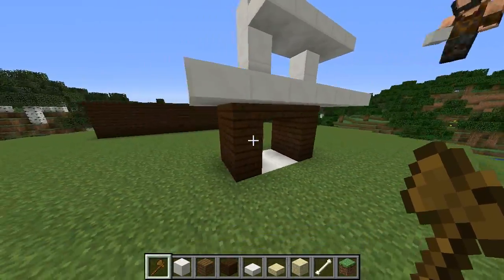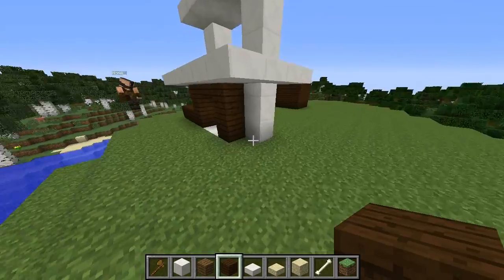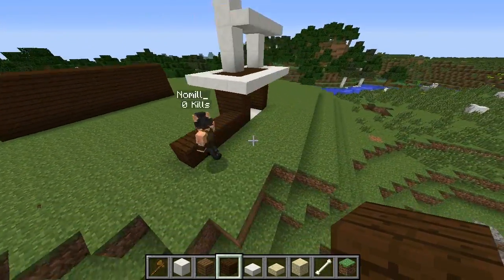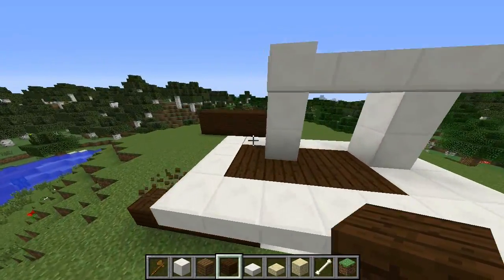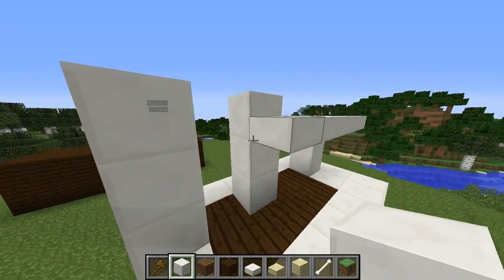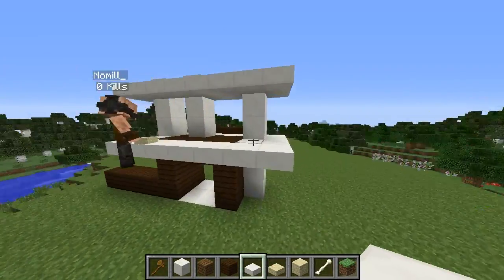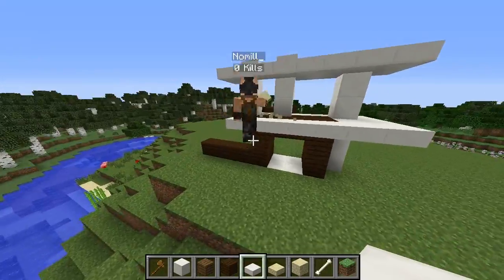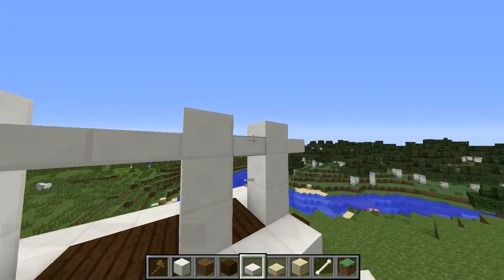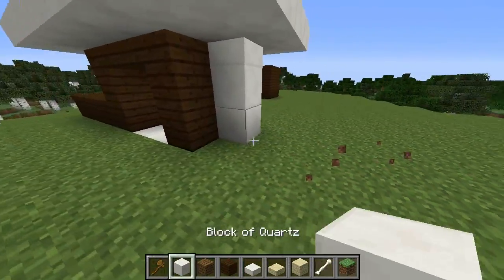Let's get a couple more pillars out here. We'll use quartz for our highlights and spruce wood for the main building. As for the sandstone — I grabbed it because it's very modern but I don't have a plan for it. It doesn't flow that well with these colors. Sandstone works well with quartz or dark wood, but probably not all three together — that's pushing it.